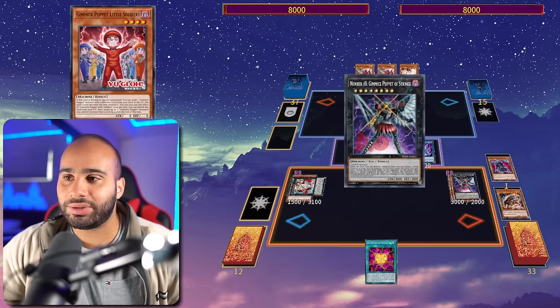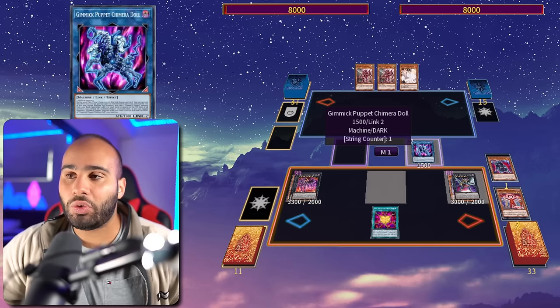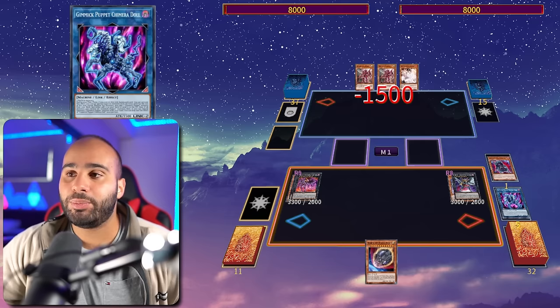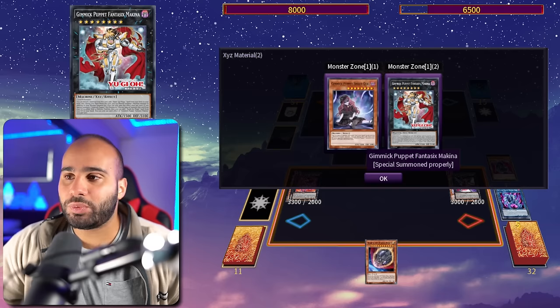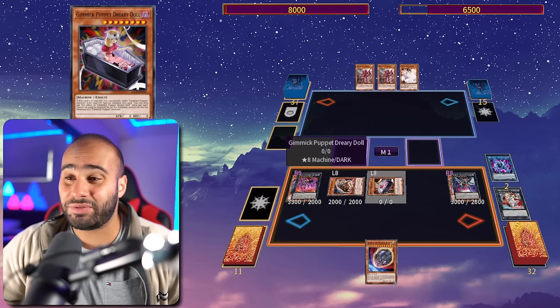This beats multiple hand traps but not Nibiru. Send the Bloody Doll, recycle it back, reveal Makina to summon Cattle Scream, go into Makina, search Rank of Magic, go into Puppet of Strings, put a string counter on everything. Then evolve the Makina into Dark Strings — not Puppet of Strings into Dark Strings — so the only monster that dies is Chimera Doll and we burn for 1500. We spare one monster because we don't want to destroy two of our own with Dark Strings.